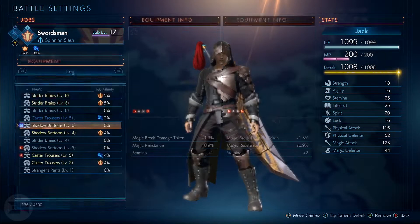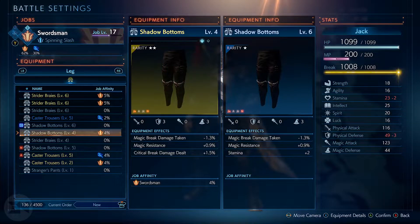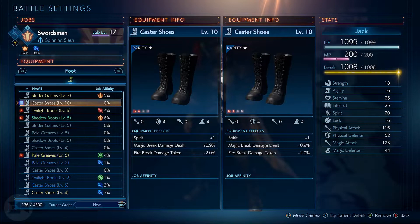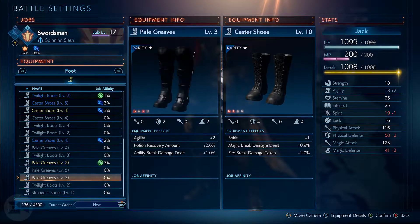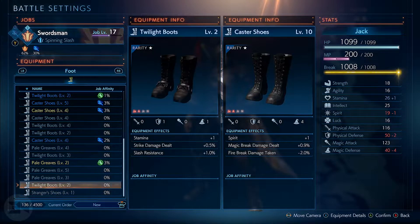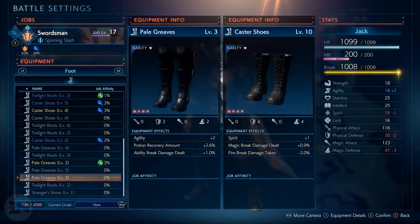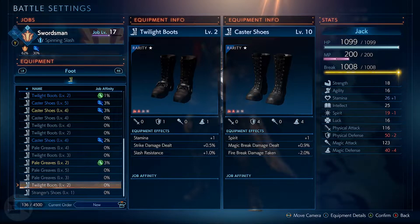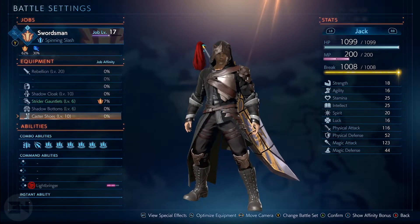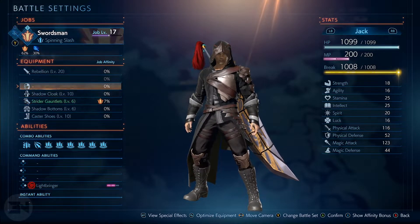For my main character, I have all those dropped weapons, all the helmets that dropped bar one, and all the cloaks except one because you start with clothes. You can see there's a huge amount of drops going through a mission, which is why the optimize button is really good for a fast item swap. Between missions though, I'd suggest going through and figuring out specifically what you want on your character. The inventory holds up to 4,500 items, and I'm at 136, so you can carry quite a lot.